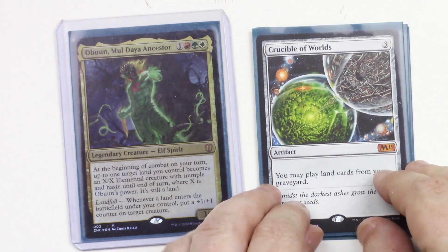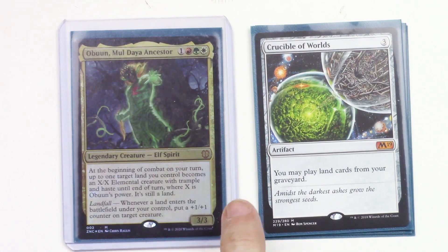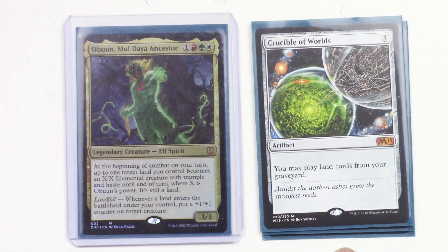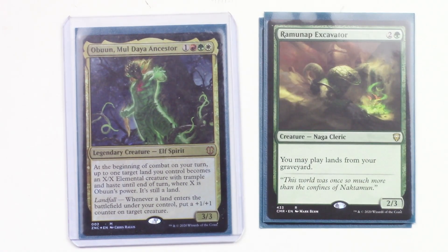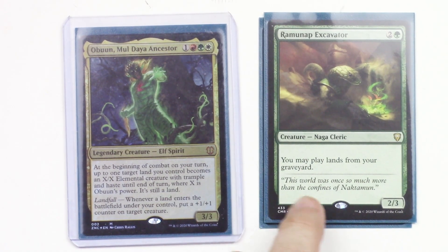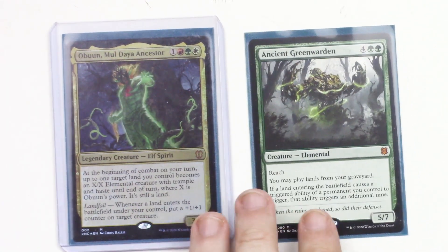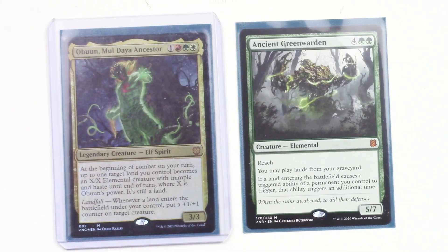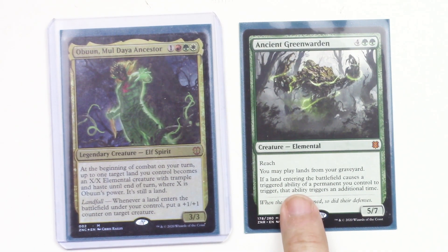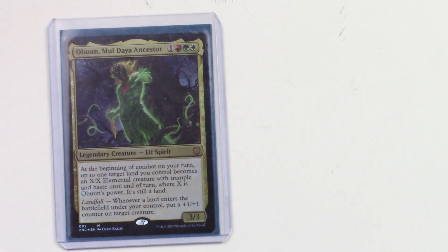Here we have some spice: cards that let you play lands from your graveyard. Crucible of Worlds — a very lucky rare from a pack. Ramunap Excavator is a 2/3 Naga Cleric that lets you play lands from your graveyard. And then we've got the big boy, Ancient Green Warden — a 5/7 with reach. You can play lands from your graveyard, and landfall triggers twice. That can get very scary.